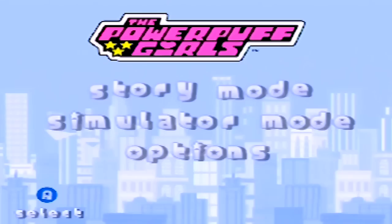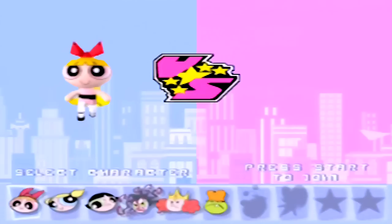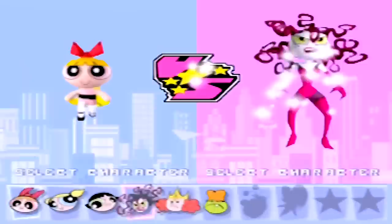Starting it up, you get a jazzed-up version of the Powerpuff Girls opening theme, and a menu where you get to pick between a solo campaign and a two-player versus mode — or, I'm sorry, simulator mode. If you try and dive right into simulator mode, you'll notice that you don't have most of the characters and stages unlocked right away. To get them, you gotta complete the campaign.